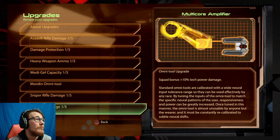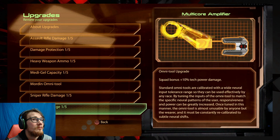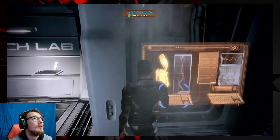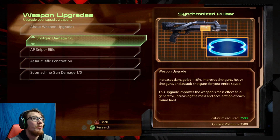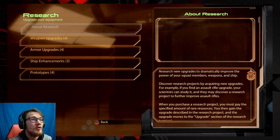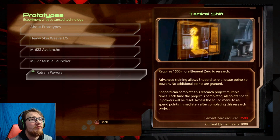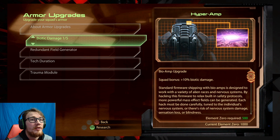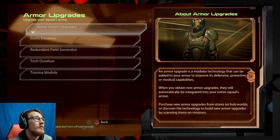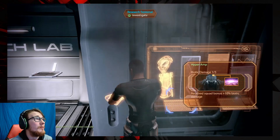Tech lab — so I can do some research at the research terminal. I can upgrade my weapons — upgrade shotgun damage which requires platinum, upgrade armor with biotic damage. I can upgrade my ship but I'm not going to. There are prototypes: heavy skin weave, new heavy weapon, and a tactical shift. Actually what we're gonna do is upgrade the armor because I need element zero. And we're gonna upgrade some weapons — upgrade my shotgun damage. Cool.